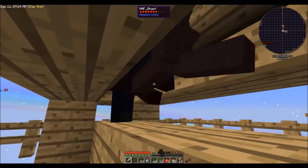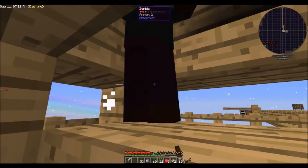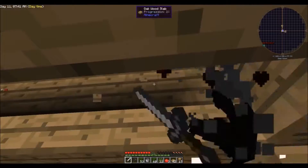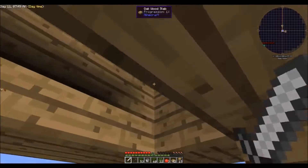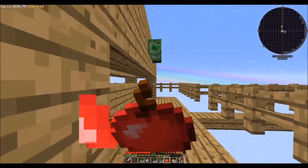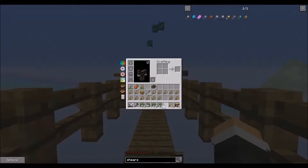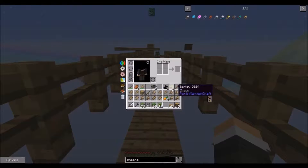Come on, drop me something good! Stupid bats - I friggin' hate them, they're so annoying. All they drop me is stupid bat wings that are useless to me right now. My sword's about to break. Oh, we got a loot bag - awesome, common again. We'll take the carrots, the black quartz shovel, the barley, and the black quartz. Thank you.